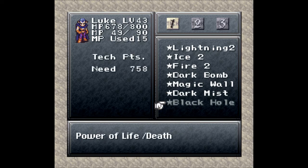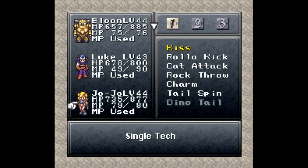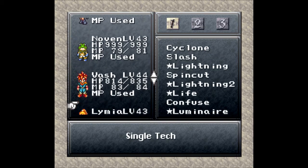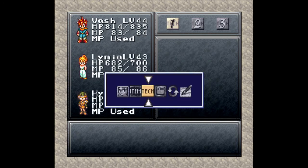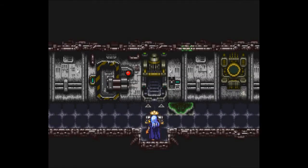Lugan is on his way to learning Black Hole — power of life and death — but he's a ways from learning that, he has a lot of work to do. Balloon is required here, otherwise I'd have brought Kyra. She's so close — like one or two fights away — and we should have enough tech points for her to get Flare, which we've been waiting for for some time.